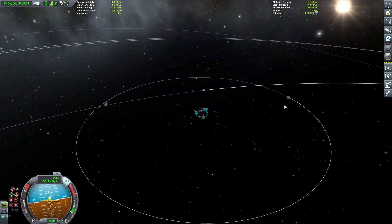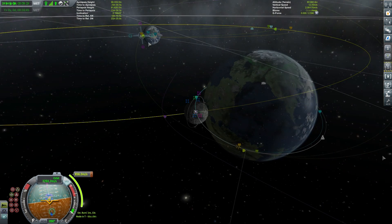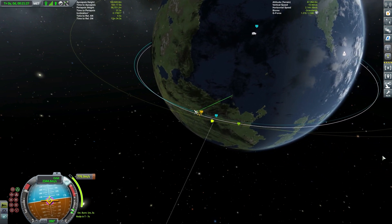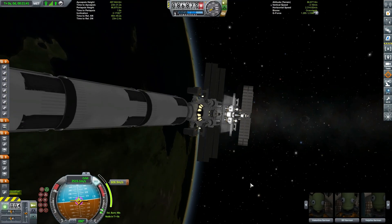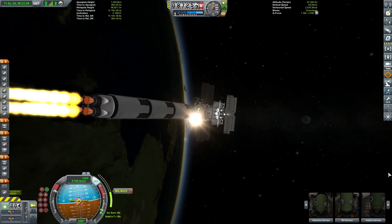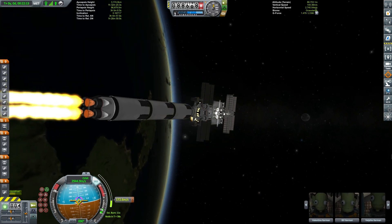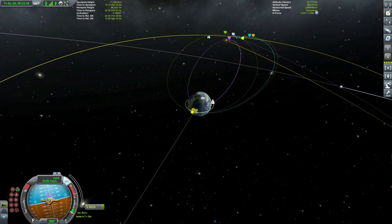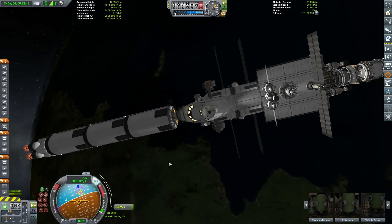We'll set the moon as our target and plan our intercept. The thrust-to-weight ratio on this thing is quite high — we can actually do this in one pass quite easily. This burn of just over 850 meters per second can be completed in just over one minute. You can see there we have a huge number of solar panels attached to this thing — a few on the modules which are docked to the space truck, and quite a few on the space truck itself. We have our encounter set up. We'll bring the periapsis right down close to the moon's surface.